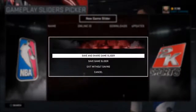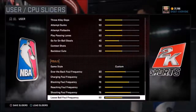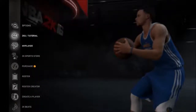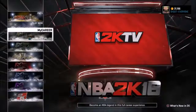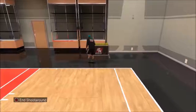I couldn't believe this glitch when it worked, but it does work — it's 100% working right now. I hope they don't patch it. It took me a good four or five times. Here's what the user slider and CPU slider screen looks like. After you save that, you are going to go back to your MyCareer and click on the player you want to do the glitch on.